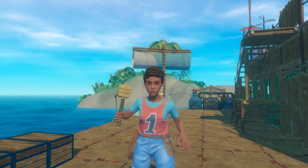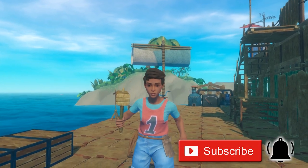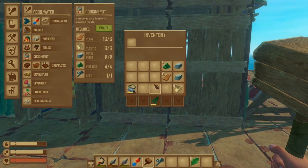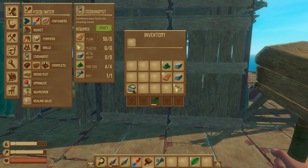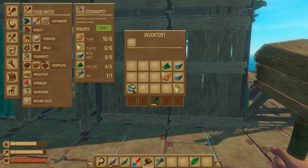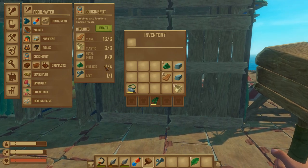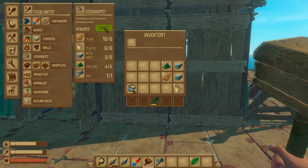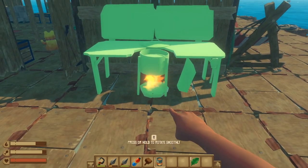Hello everyone, it's Michelle, and today I'm going to be showing you how to use the cooking pot in Raft so that you can make your own recipes. When you go into your inventory and look at the food and water icon with the chicken bone and the little drop of water, once you've learned everything needed, you can craft it. It requires one bolt, four vine goo, two metal ingot, six plastic, and six planks of wood. When you craft it, it looks like a little pot but it's a lot bigger when placed down.